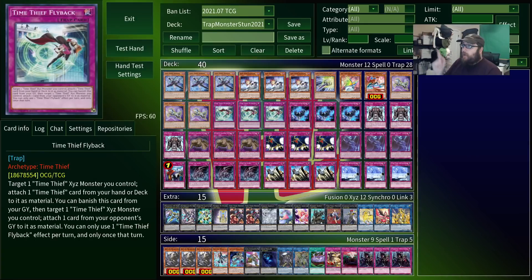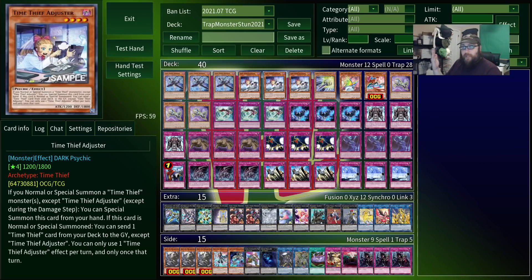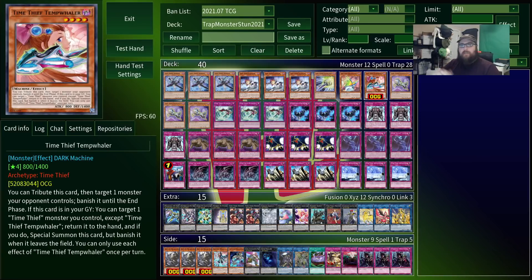Winder, one of our two normal summons, searches a Time Thief card, except for himself, whenever he's summoned. This pairs really well with Adjuster, who has two effects which are mutually exclusive. The first is, if you summon a Time Thief, you can summon her from the hand, which means her and any of our other Time Thief cards is a rank 4. The second effect is, when she's summoned, send a Time Thief from your deck to the graveyard. There's a lot of targets for this — in addition to Flyback, all of our one-ofs have graveyard effects — but 99% of the time you're sending Temp Wailer.